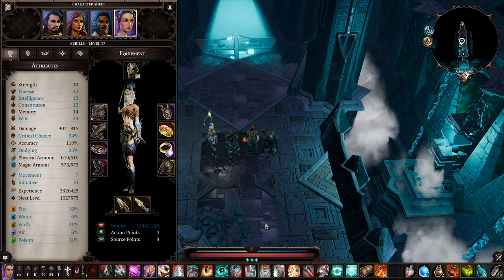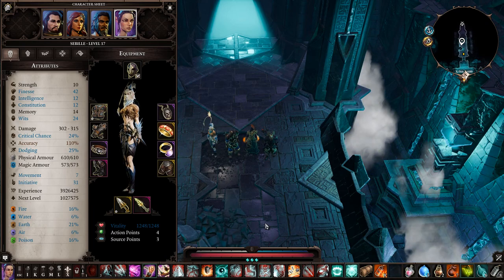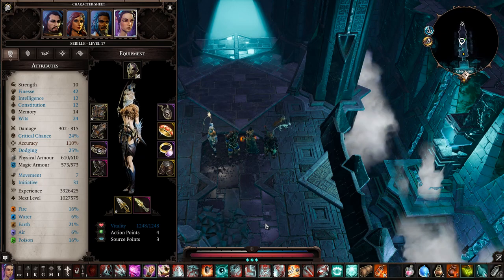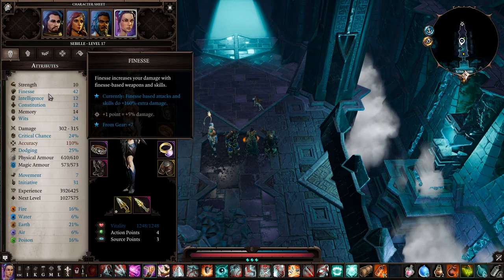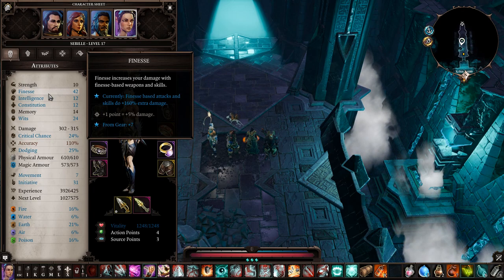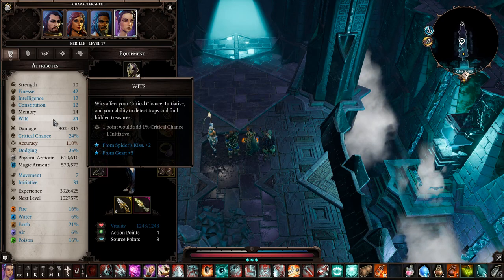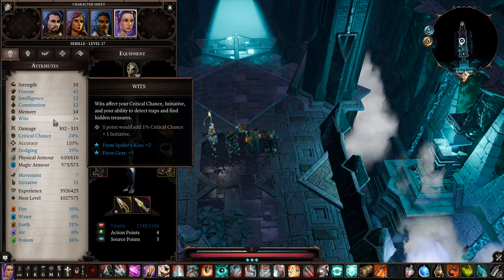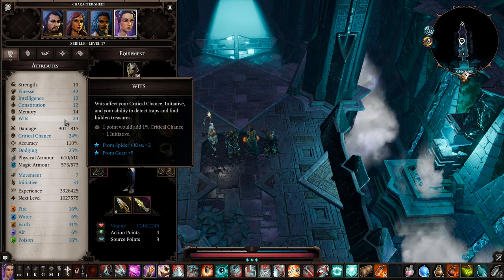Next up is Sabille the assassin — gets behind foes and stabs them. She uses leather armor and twin daggers, with Finesse as her main attribute. She was deadly at Fort Joy and is extremely deadly at Reaper's Coast and the Nameless Island. For attributes: Finesse first — max it out for maximum dagger damage. Wits is second for critical chance and initiative — she is devastating on a critical backstab.